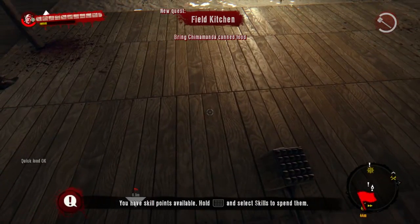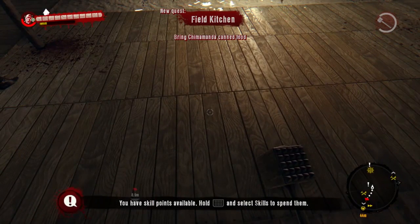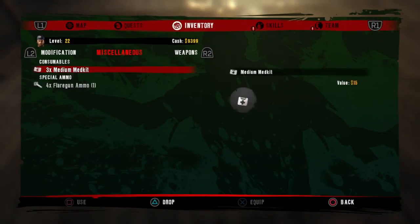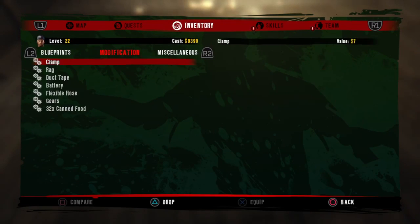There is a maximum number you can drop before items start disappearing, and that is 80. So don't drop more than 80 — even if you have more than 80, just drop 80 and that's it. So let's go ahead and drop all 32 of these. This will take a while, so I may fast forward through picking them up.